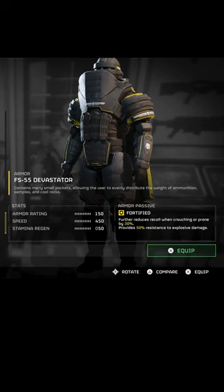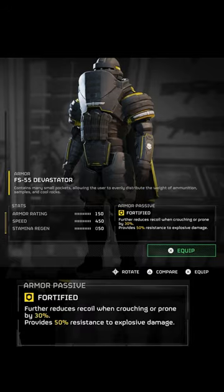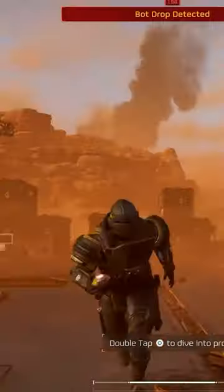The new heavy armor is the FS-55 Devastator. Its armor passive reduces recoil and has more resistance to explosive damage. Here's that armor in action.